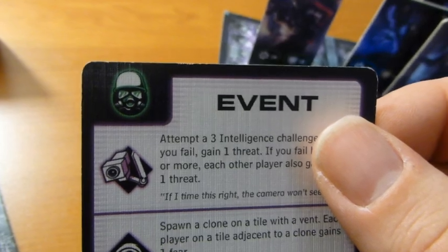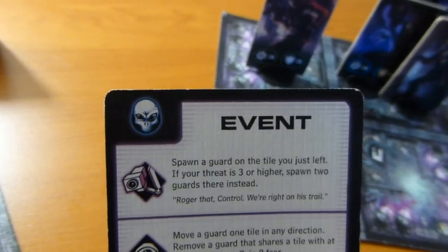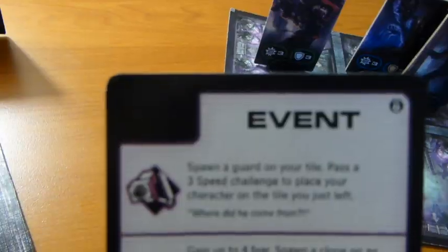Once you've drawn cards, moved, and performed actions, you trigger an event. Take an event card and look at the top left corner — it tells you what enemies are spawning that turn. A guard icon spawns a guard on the nearest security icon; an alien clone spawns a clone on the nearest fear icon; nothing means no spawn. However, if your fear is seven or eight, no matter what, you also spawn a clone on the nearest vent to you.